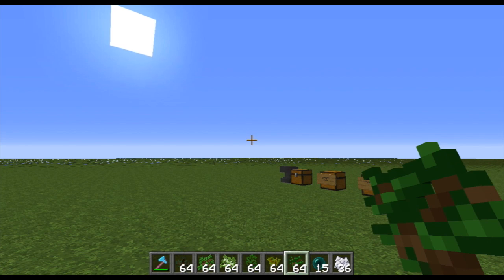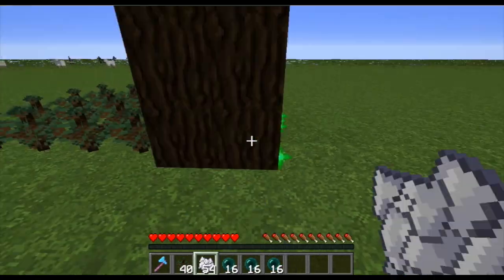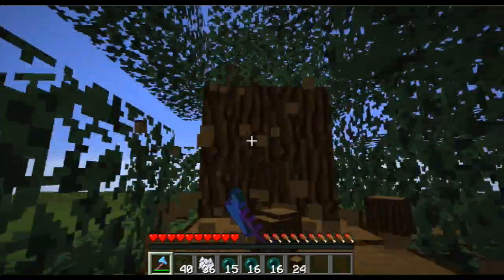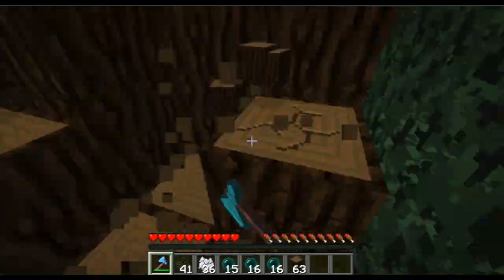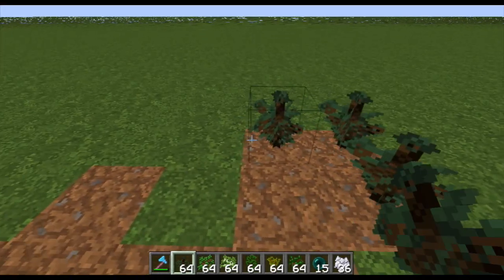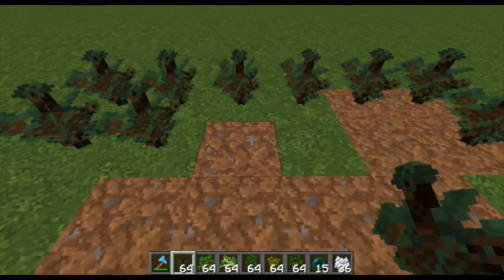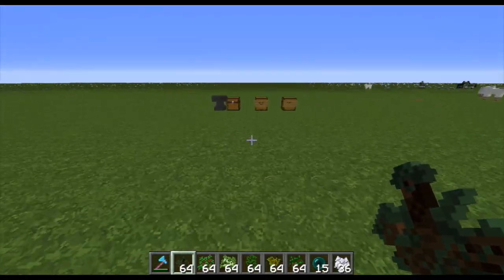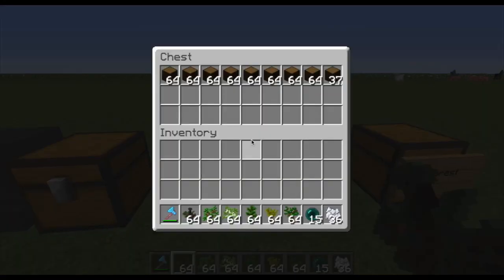So I wanted to do a test, so I had some proof to show you guys — instead of just telling you what's faster, I actually tested it. What I did is I made a spruce tree with spruce saplings on a 4x6 area. I filled these all up with saplings, grew them all, and cut them down. That took me about 4 and a half minutes to cut down, and I got this much wood.